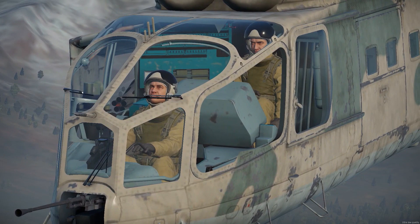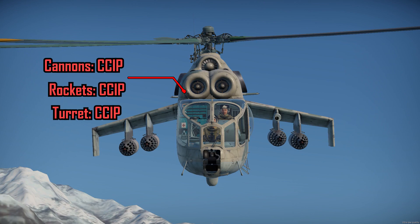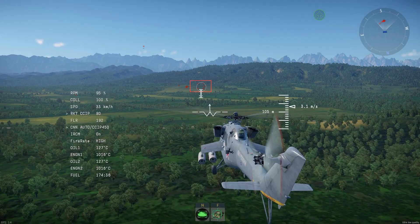The rest of the variants, such as the Mi-24D, have a tandem cockpit. In this case, the pilot is on the back and the gunner is in front of the pilot. Depending on the model, the crew has CCIP on various weapons. For example, the Mi-24A has CCIP on its cannons and rockets, but not on its bombs. It has optics with 10x zoom with an SBI. The rest of the models are more modernized and not only have CCIP on their side-mounted guns, but also have CCIP on their dumb bombs, countermeasures, IRCMs, NVDs, and additional RWR as well.